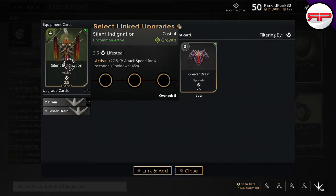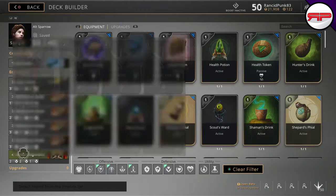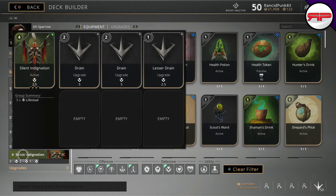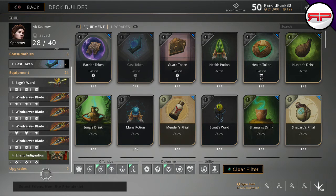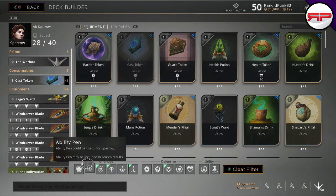I also take a Silent Indignation, which has an active of 27.5 attack speed for six seconds, giving us even more attack speed. I put two drains and a lesser drain on that to give me 15 lifesteal, so you end up doing some disgusting amounts of damage. This revolves around her stacks, so it just makes her stacks that much stronger.